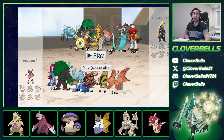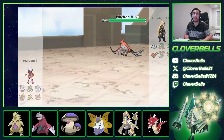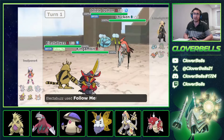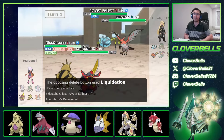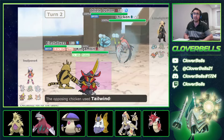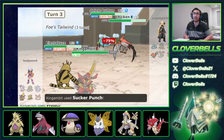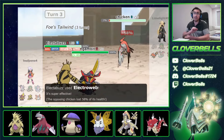He didn't bring Dragapult and Gholdengo, relying on Araquanid and Hisuian Decidueye — and that's just not enough. He leads Talonflame and Araquanid, which is a strange lead. So Electabuzz and Gambit for me. This is where Tera Water pays dividends — Taunt hits us, but that's still fine. All I needed was one Follow Me to set up King Gambit's Swords Dance to Sucker Punch things out of existence. I Protect this turn. Even if he KOs Electabuzz, it's fine. He goes for Gambit instead — fine. We click Electroweb, chip Talonflame, and get a Speed Drop on Araquanid.